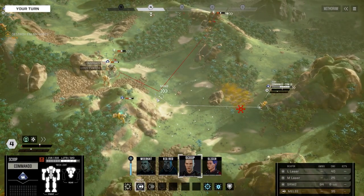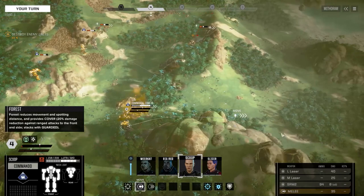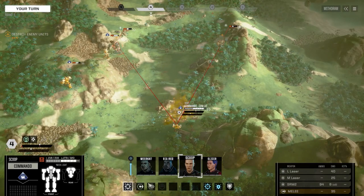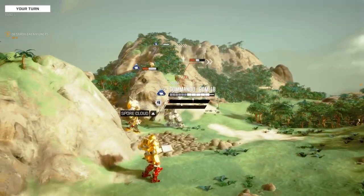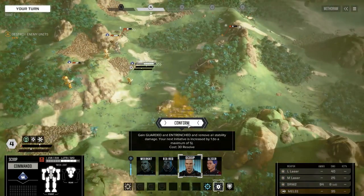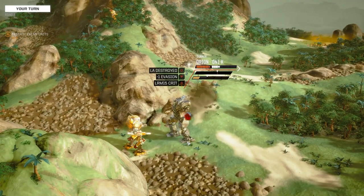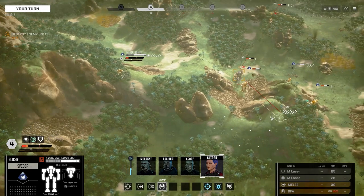So we saw the structure-exposed icon there — do need to be careful here. The Commando won't stand a chance against the likes of you, but the Orion — I think we might be able to. This is very risky getting this close to this thing. I'm going to pop a Vigilance because your armor is so weak anyway. Okay, left arm destroyed, and that's a crit on the LRM-15. It's something.